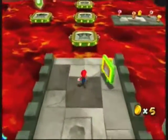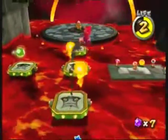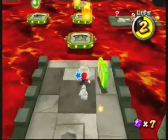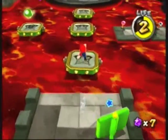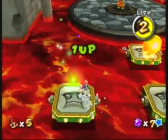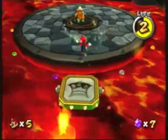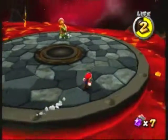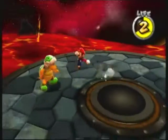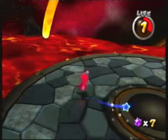Get the checkpoint. When the platforms start to shake, do not jump on them — wait for them to flip over, then jump and grab. You can even do a little spin so you don't get hit by the platforms when they spin. Now we've got a hammer bro here and he is very annoying — he throws hammers at you and he has perfect aiming, so he can kill you so easily.